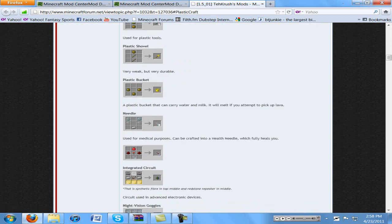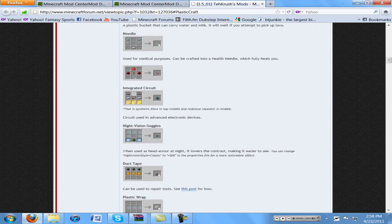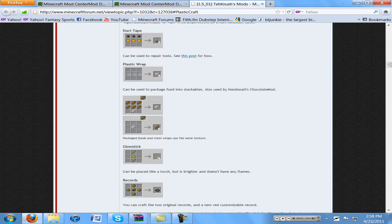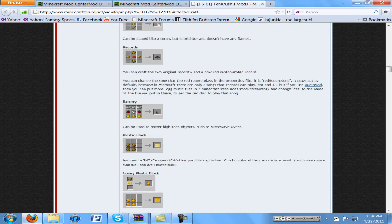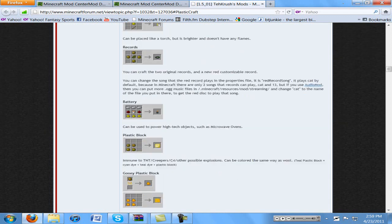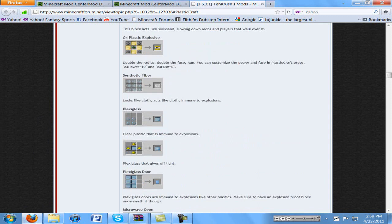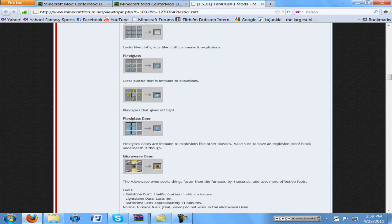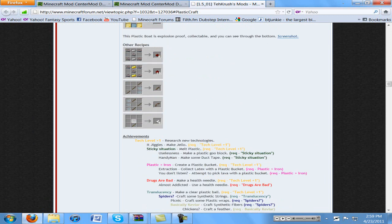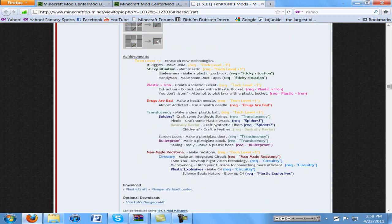The coolest thing I think actually is the night vision goggles — those are pretty awesome. The plastic wrap so you can wrap up food and stuff. And also the plexiglass doors — awesomeness. Also plastic boats and all that good stuff. And it does actually add achievements too.